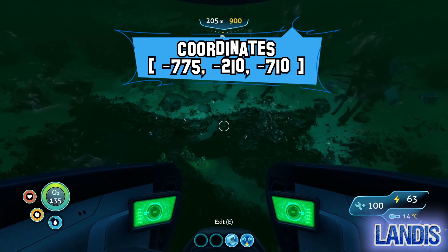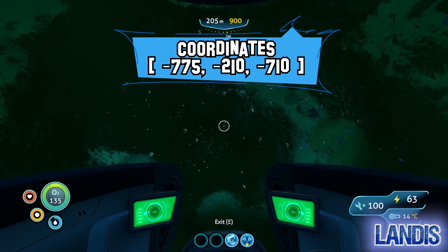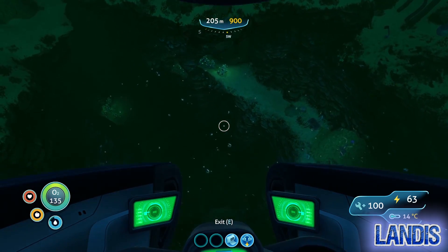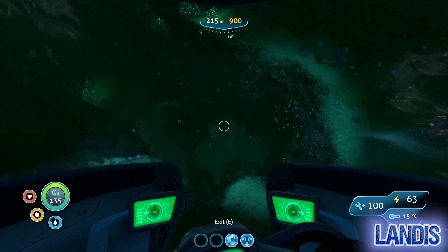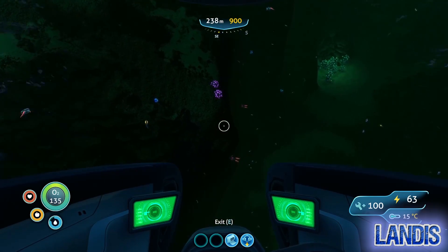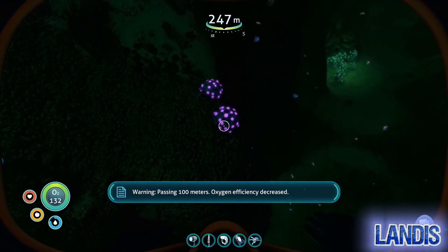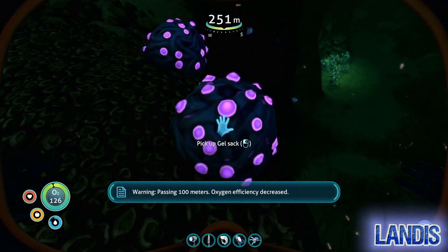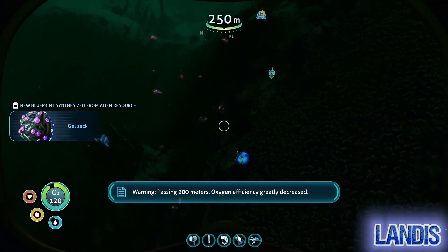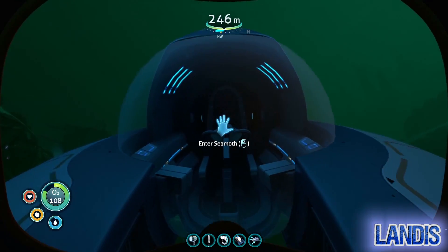When you arrive at the wreck, this is the hole you're after. Any of the holes will do, but the bigger one seems to be better. As you can see here, we've got these funny little glowing purple things. These are gel sacks, and these are the ingredients required to make Aerogel. It's also the ingredient that unlocks the blueprint.